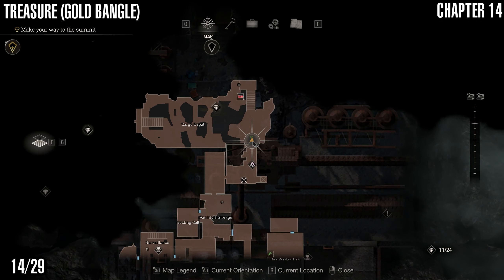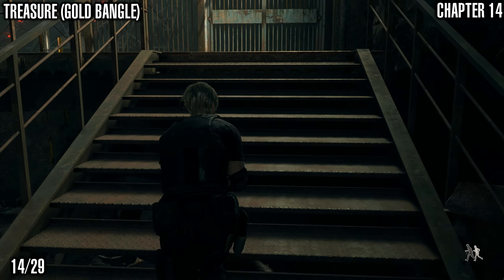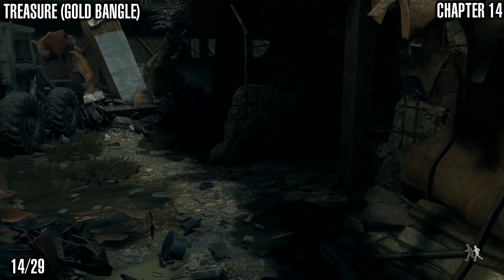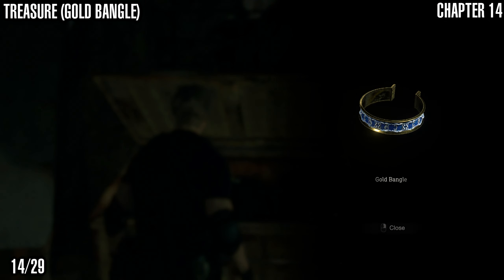Next we've got another treasure: the Gold Bangle. Starting at the bottom of the steps, this is in a dumpster in the area where we were just shooting the blue medallions. Come up here, drop down the ladder, and through this gap. Just on your left is a dumpster you can open which has the Gold Bangle in it.